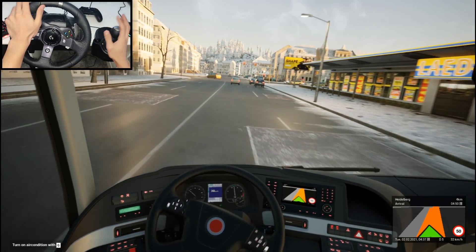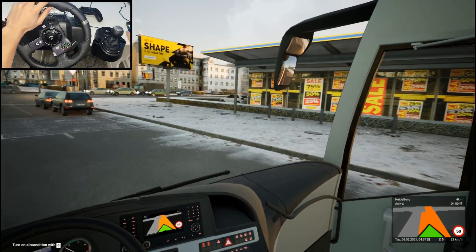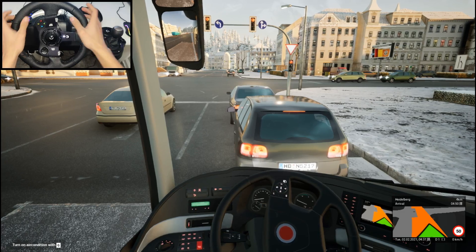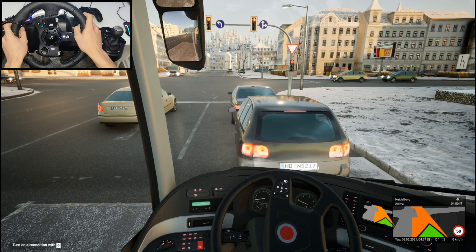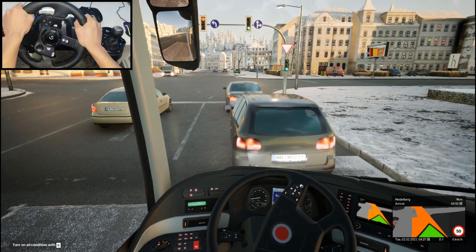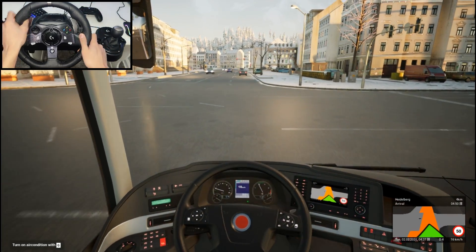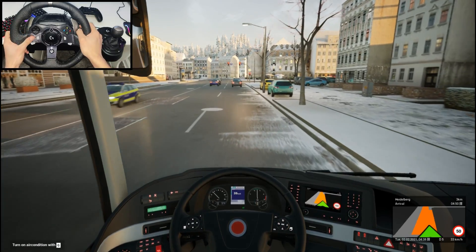One thing I dislike about this game compared to the other is the red lights — oh my god, how long they take. We gotta get back on the right side. How long this game takes for a red light — it's usually about 20-30 seconds, so I'll see you once it's green. We're back — it took about 15 to 20 seconds.